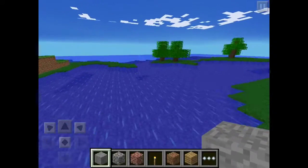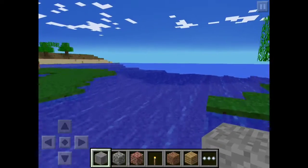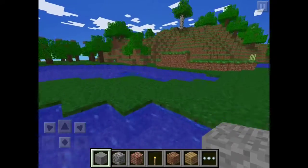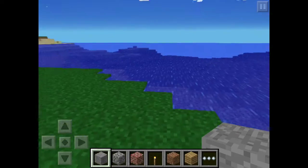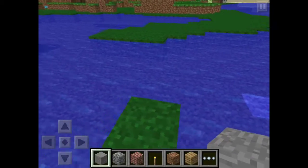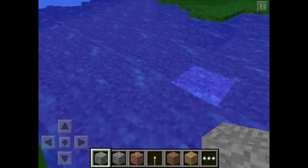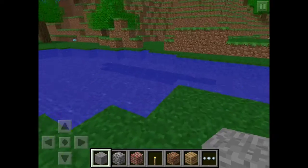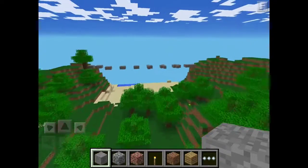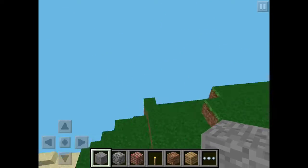I think you might swim a bit faster too, but I'm not sure — maybe it's just me. I'm trying to check how much further you can jump. I guess four blocks is the maximum distance with this sprinting mod.